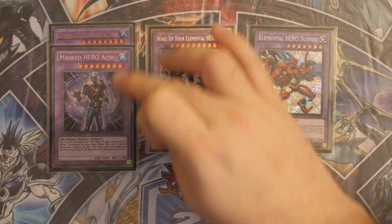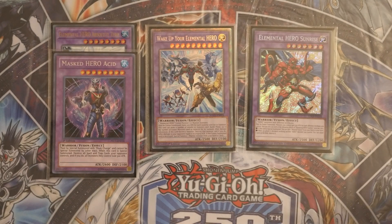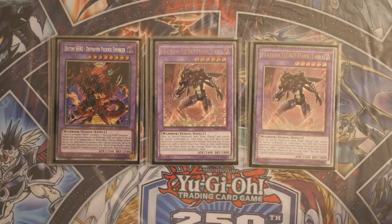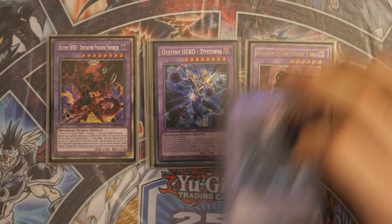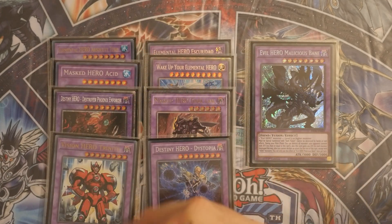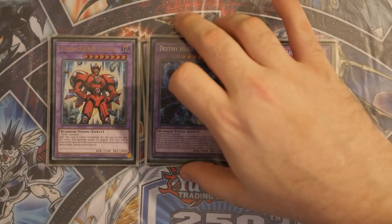For the Mask Heroes we've got Acid — Absolute into Acid is a full board wipe: Acid deals with back row on summon and Absolute deals with the front row when it leaves the field. Double Dark Claw because Dark Claw is king, and then the one DPE. You can bump DPE to two especially with Kashtira running around, but I'm waiting to see if Mindhacker gets hit before committing. One Dystopia, one Bane, and one Trinity as an aggressive option. This shows your opponent they have to deal with DPE, Wake Up Your Hero, Trinity, and Bane — that's a lot of boss monsters for them to consider.